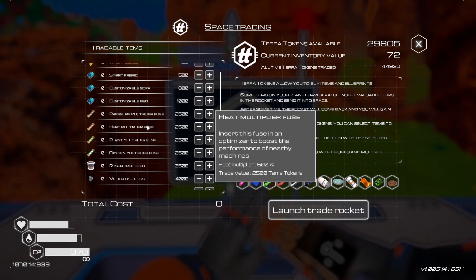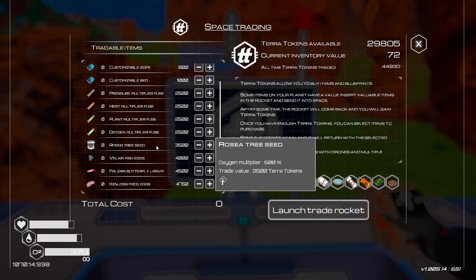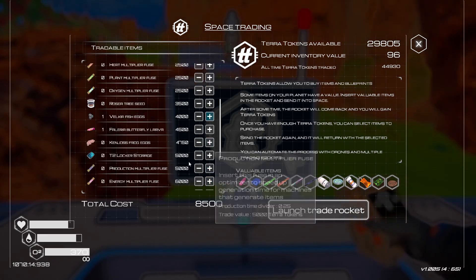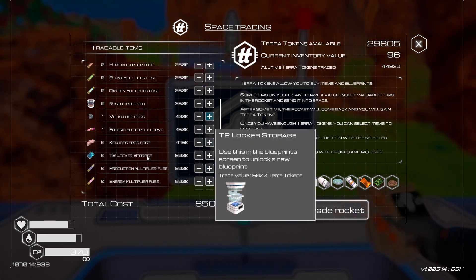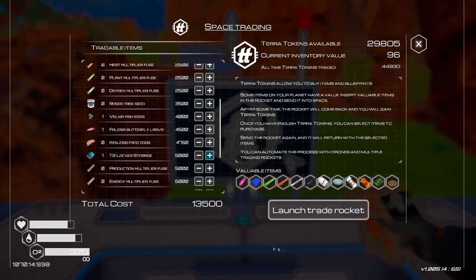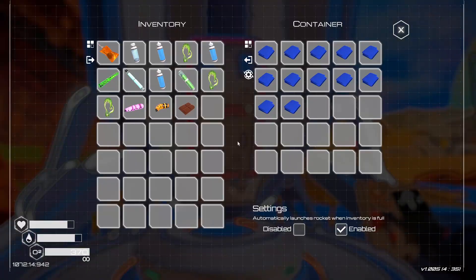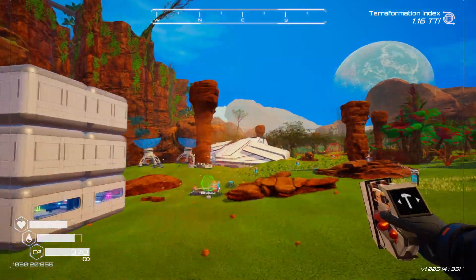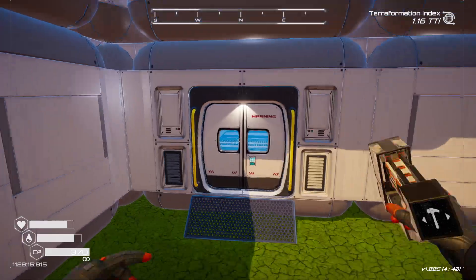Current inventory value is 72 and we have a whole bunch of different things we can buy. I can maybe get some of these other things that won't cost a lot. Let's go ahead and buy a filaria. Oh, a tier two locker — nice! Let's buy one of those too. That's going to be about half of our stuff right there, and then we'll wait for this guy to come back once launched.